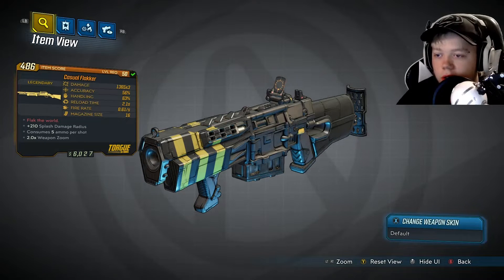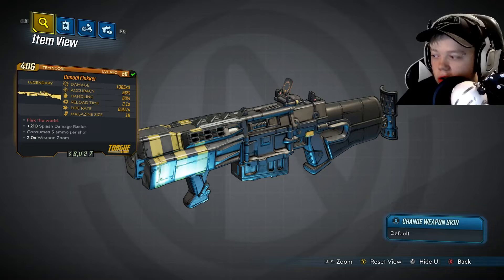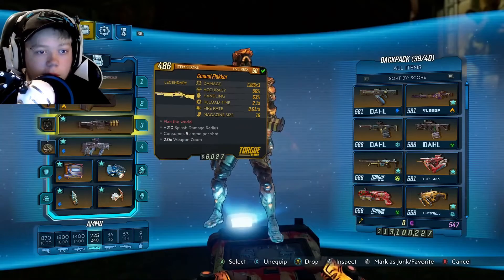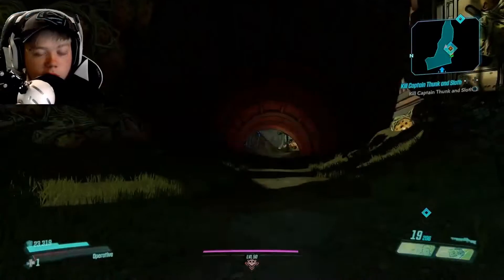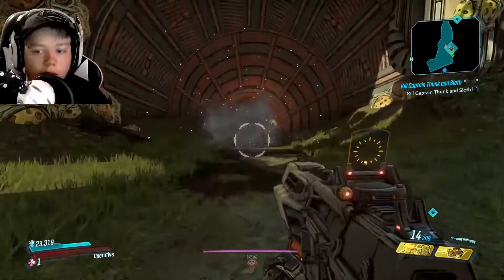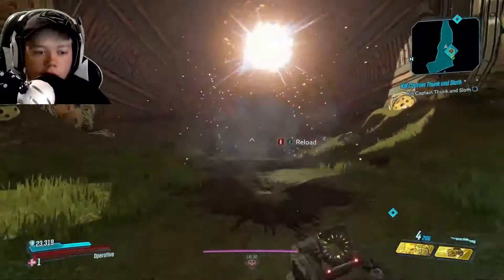2.0 times weapon zoom, not really important. It's a Torque shotgun. I'll show you how it shoots before we go into combat. I would also like to note that I got this from farming the Grave Ward, which most of my weapons are from. So it just cluster bombs like crazy. Let's go try it.